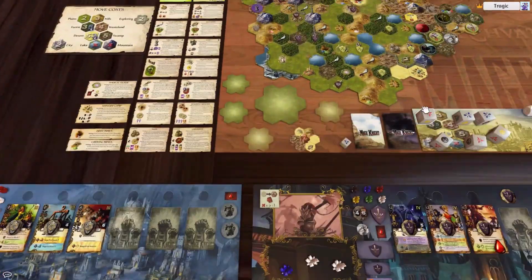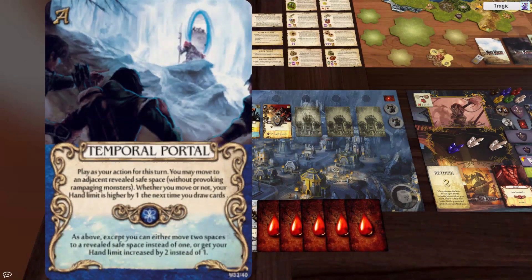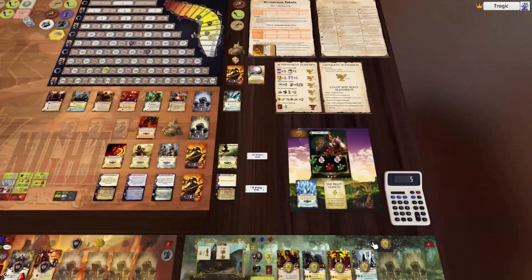He's still on a castle, so he gets to draw another two cards. And he gets plus one because he only moved one space. Excellent — that is the end of that turn.